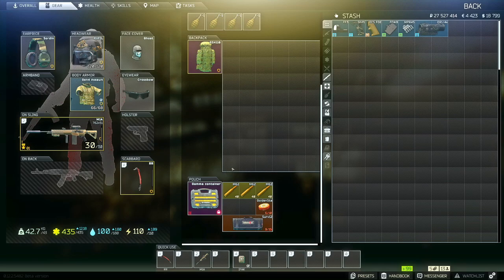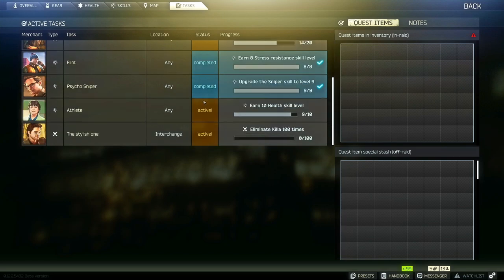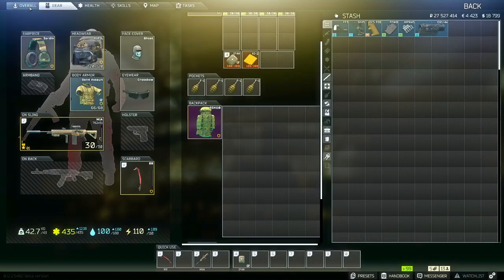Don't worry — you're going to be able to earn bigger containers as you play. You can buy a beta container from Peacekeeper, and you can also earn a kappa case if you do all of the tasks, which I'm getting pretty close to doing. I have two tasks to turn in right now. So we're going to go through and I'll show you all that stuff.